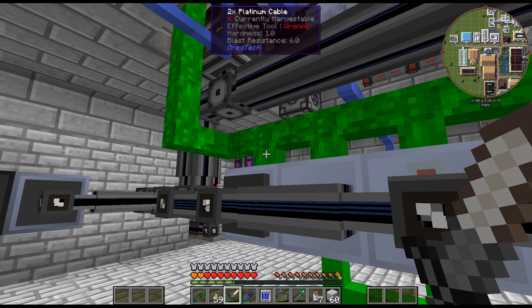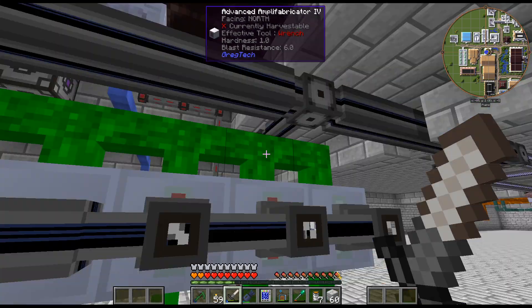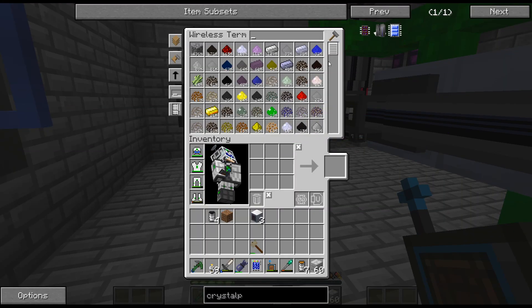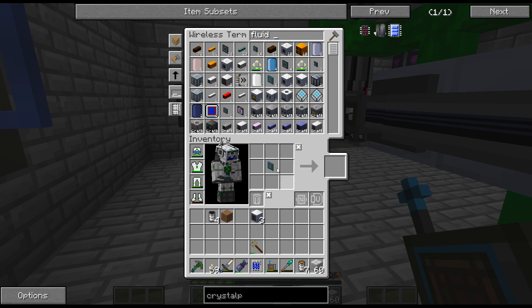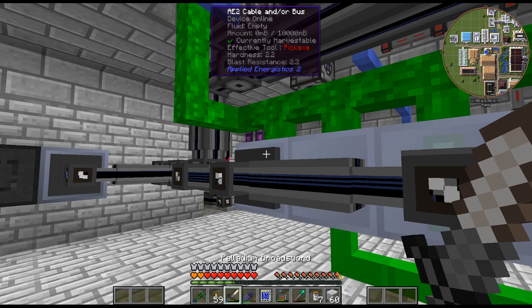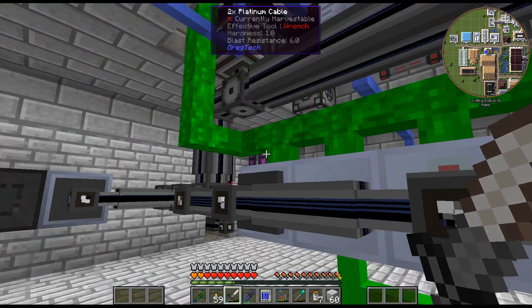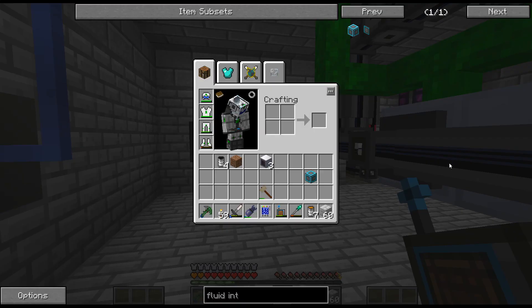I have an idea — why don't we craft up a fluid interface, a regular one. I don't think they can be converted back and forth between the two, which is a bit annoying. So I've got to craft up a whole new one. Why don't we craft that up, then I'll replace the block and just pipe in — that's what I'll do. Let me craft that up really quick and we will come back. So there we go — the ME fluid interface. They're not difficult to make.